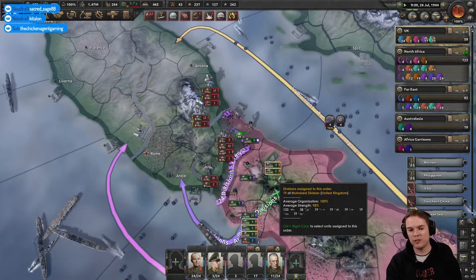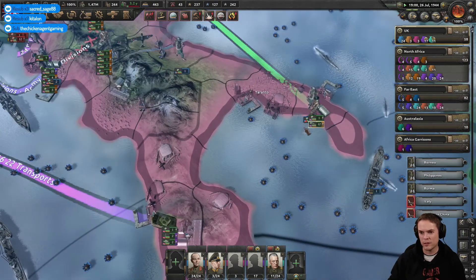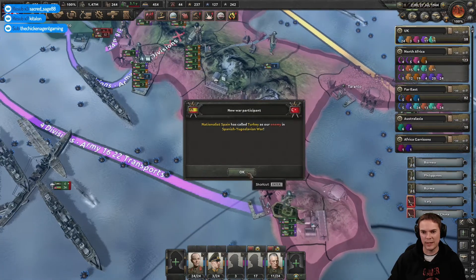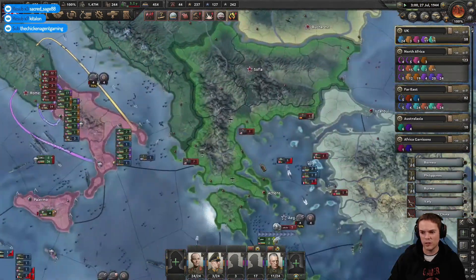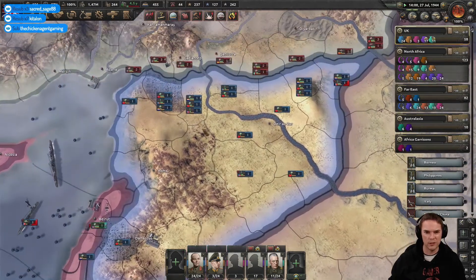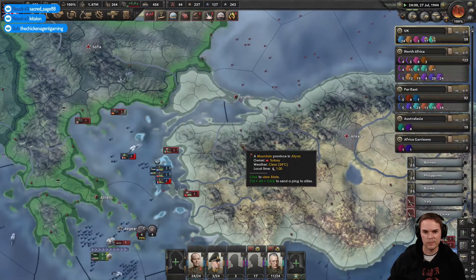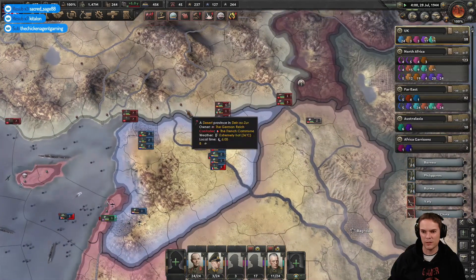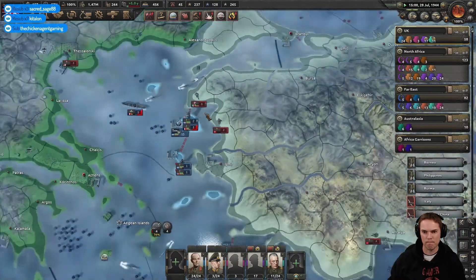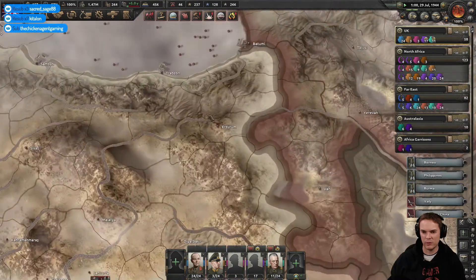We're just waiting for some preparations to take place. I thought I'd sent someone to garrison there — clearly not. Not a problem at the moment, but I need to be careful. Nationalist Spain has called Turkey as our enemy. I need to watch this. We have a border with Turkey and the allies have troops in it. Defeating Turkey can be done quite quickly. I'm going to hopefully stay out of that one as much as I possibly can. Maybe the Soviet Union will overrun them — we shall see.